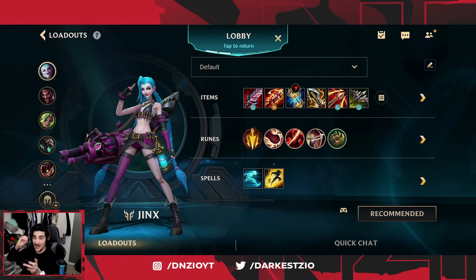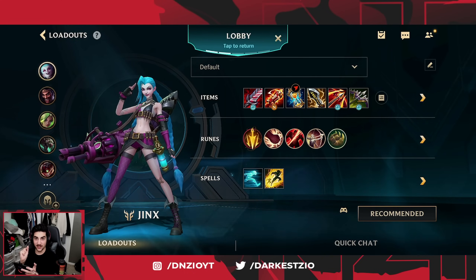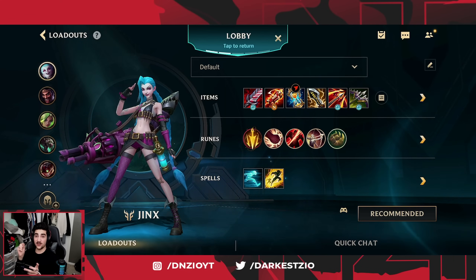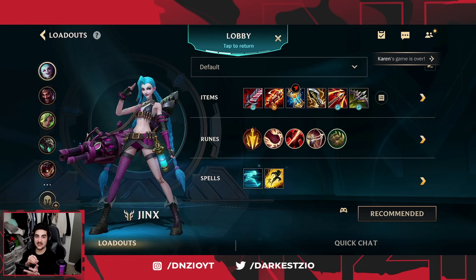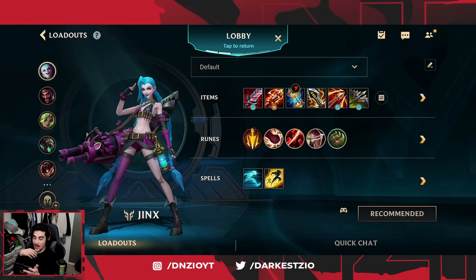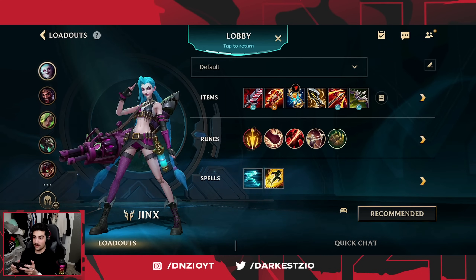In today's video I'm bringing you a fire Jinx gameplay, a complete hard carry. We drop 18 kills, we get a pentakill, we completely go crazy. What's even funnier is it wasn't even a super snowballing game — it was because I was just playing so good. My teammates were kind of throwing, so I think Jinx is actually really, really strong right now and I need to definitely play her more.